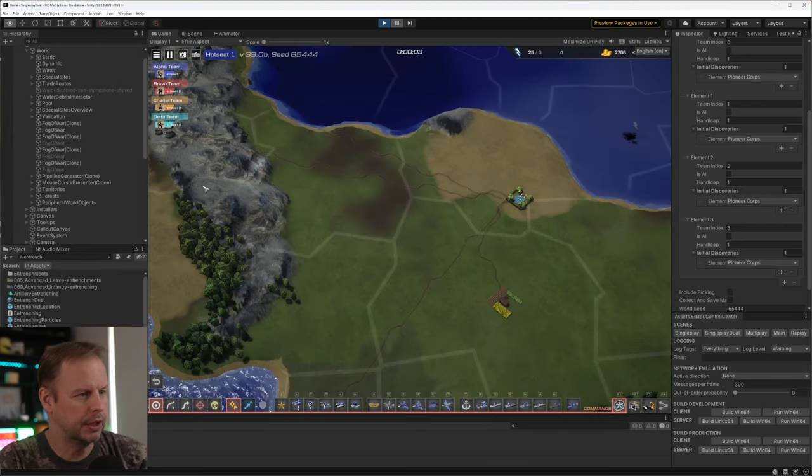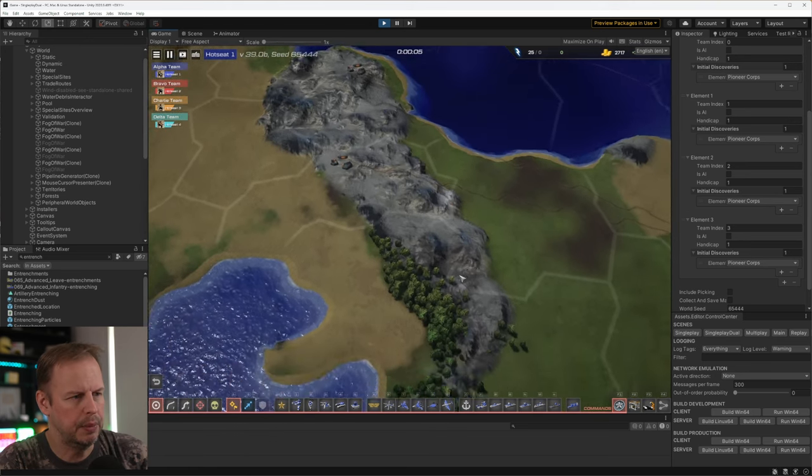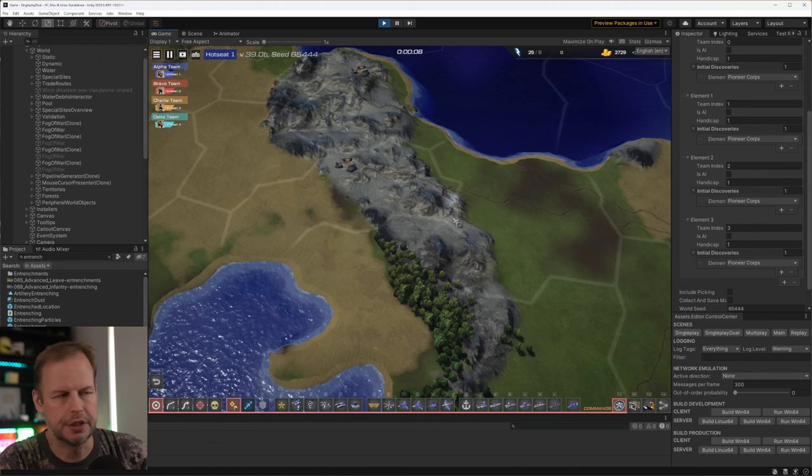Now we're working on technologies and we'll be adding a lot of stuff. For example, let's have a look at the screen here — if I unpause this, what I've been working on today and yesterday is camouflage stuff.